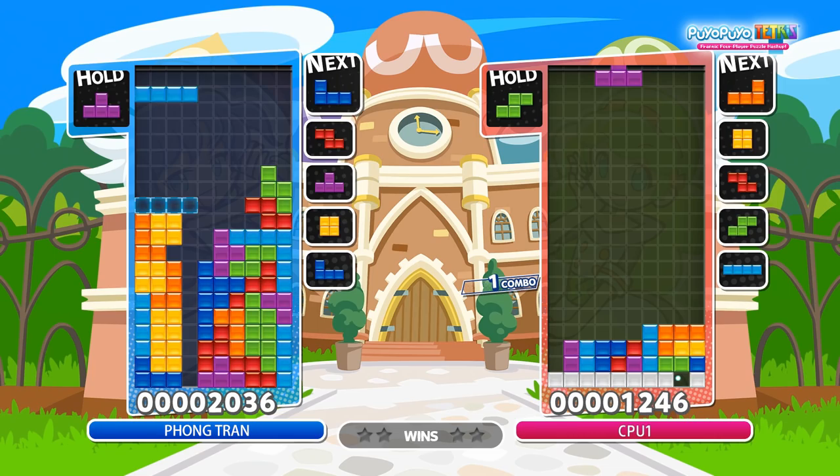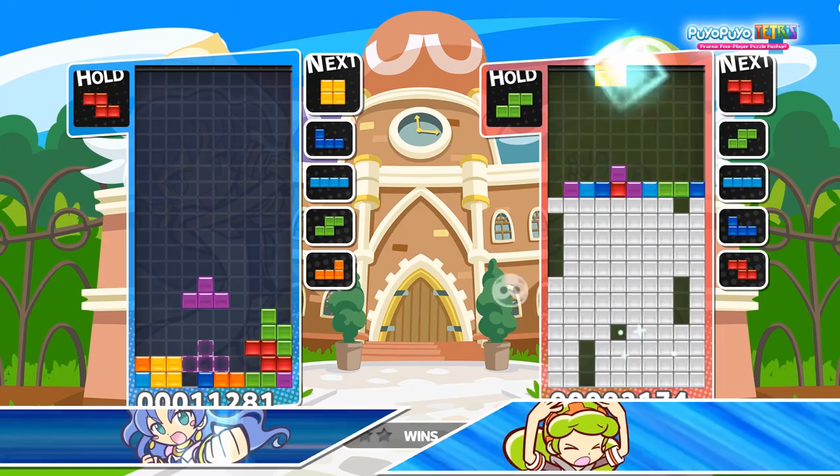A decent way to do some good burst damage is by attacking with a T-spin, followed up immediately with a Tetris. It's clean and pretty intuitive to make.